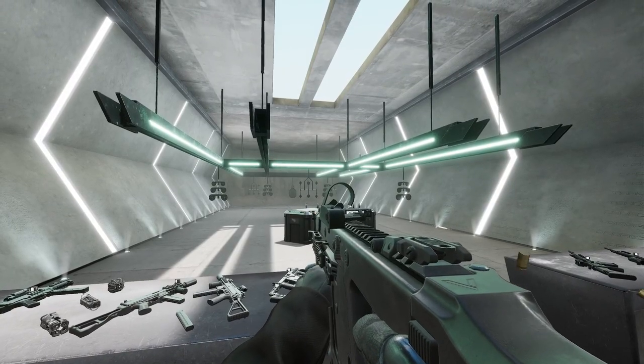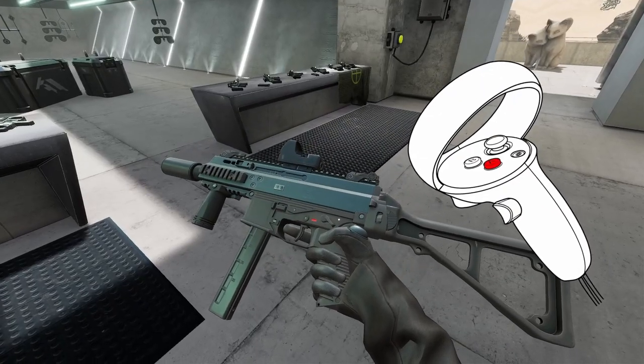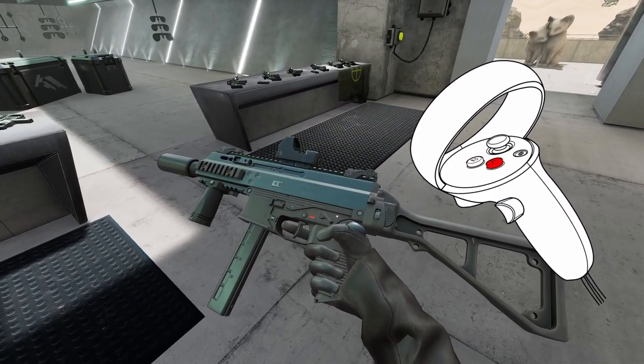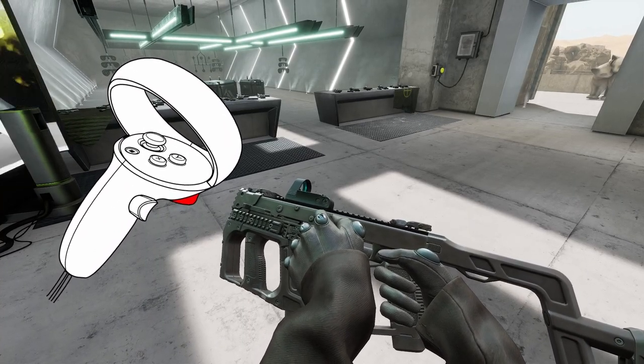Most guns also allow you to change the fire rate from full auto to either burst or single fire. You can do this by pressing the bottom button on your controller while holding the gun, or by physically grabbing the fire rate selector with your off hand and turning it.